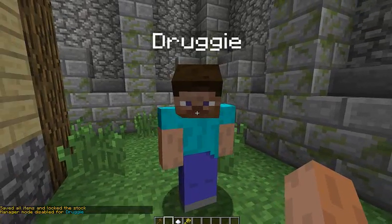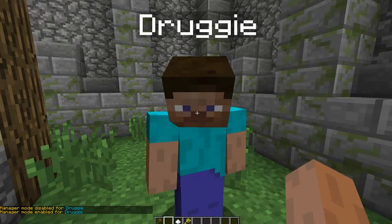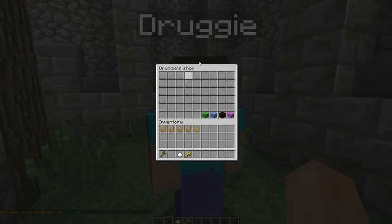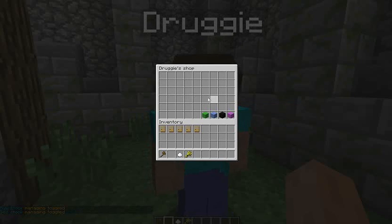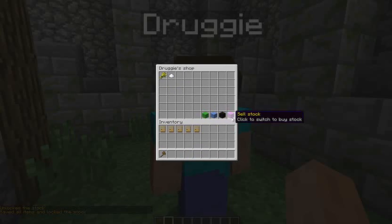First off, make sure that you're in manager mode. You can left-click him and it will say at the bottom 'manager mode enabled or disabled.' So it is enabled. Now we will right-click him. Sometimes the sell and buy stock get confusing — I don't always get them right. So we're going to unlock the stock and put wheat and sugar in, then lock the stock.